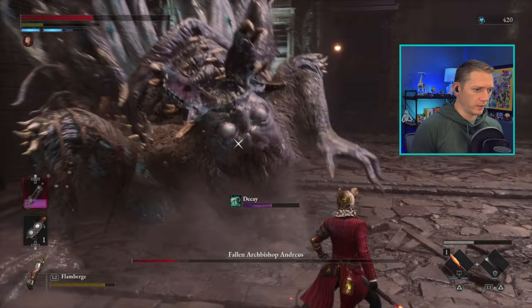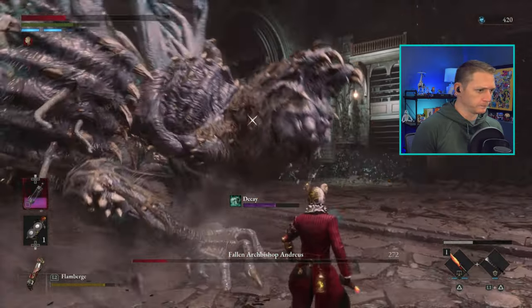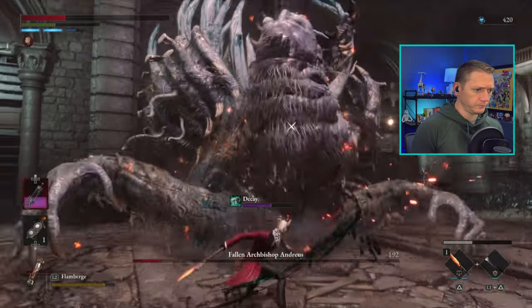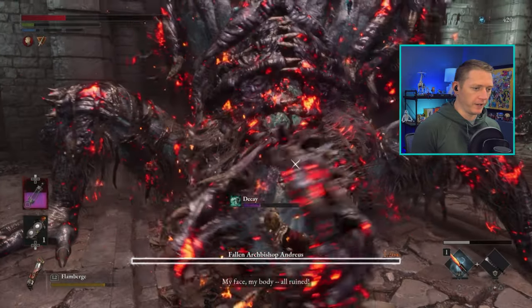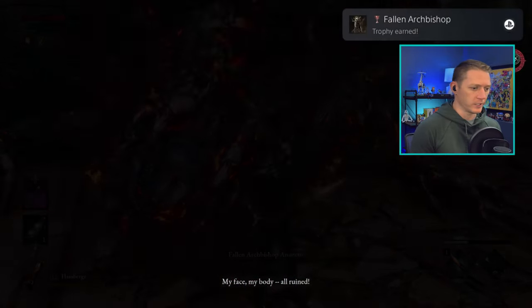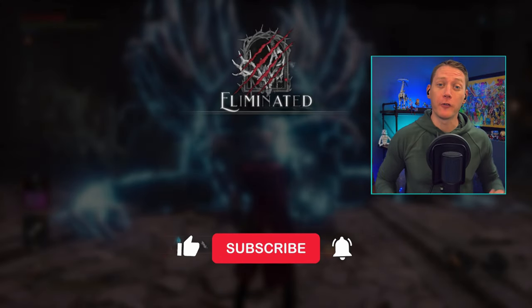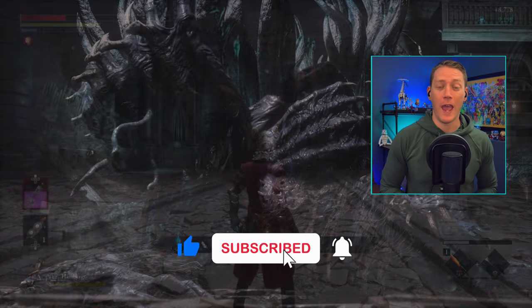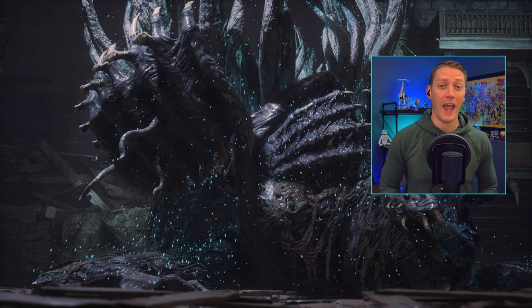We've got him backed into a corner. I get a little too aggressive so he catches me off guard, but I'm feeling good about it at this point. Use the Fable Arts again, light him on fire, have him back in the corner — and that's when you just go for it. I hope this video has been helpful, and if so feel free to leave a comment below. Be sure to subscribe for even more content in the future. Thanks, and I'll see you on the next one.